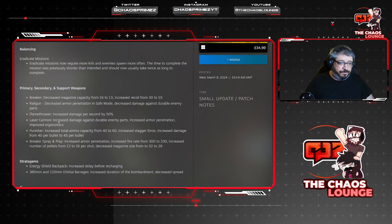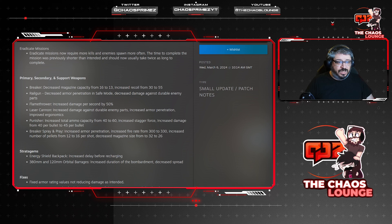Balancing: eradicate missions now require more kills and enemies spawn more often. The time to complete the mission was previously shorter than intended and should now usually take twice as long to complete. For primary and secondary support weapons, the Breaker has had its magazine capacity decreased from 16 to 13 and recoil increased from 30 to 55 — that's a huge nerf.